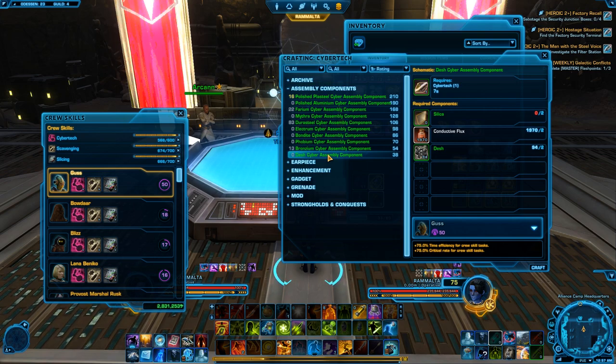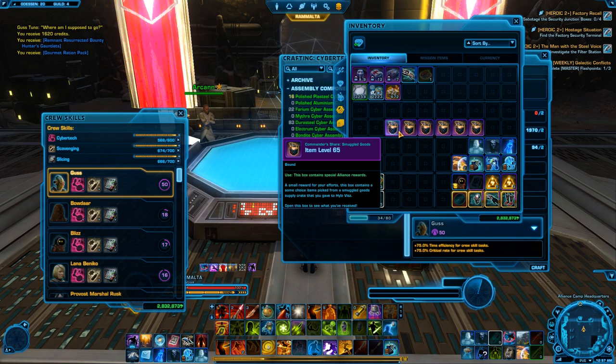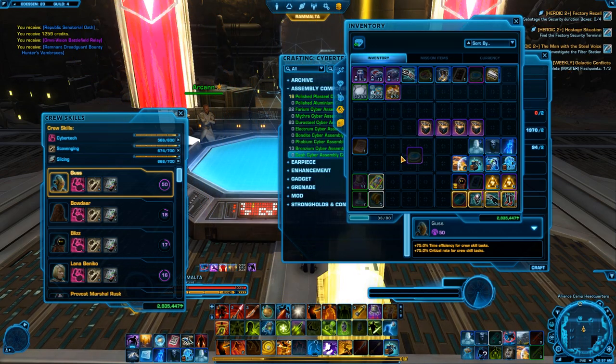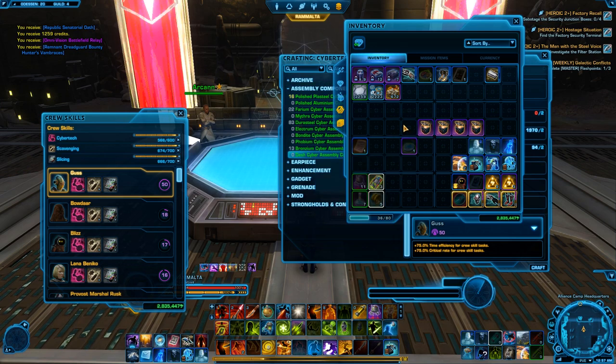So today we have covered 6 of the best ways to make credits in this game: making armorings, mods, and enhancements is number 1; number 2 is your conquest and guild conquest rewards; your daily heroics, which you can make about 150K on for every 5 heroics you do; locked supply crates for getting the companion gifts — purple ones sell for about 50K each, and gold ones 100K to 200K; the jara scrap — getting the materials and selling them or using them to save money on crafting; and the most important one, the assembly components.